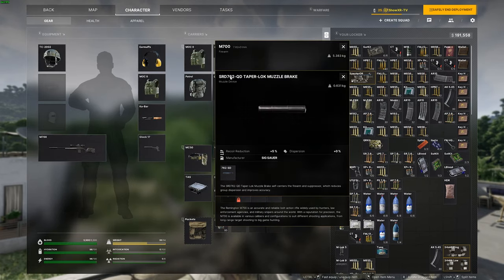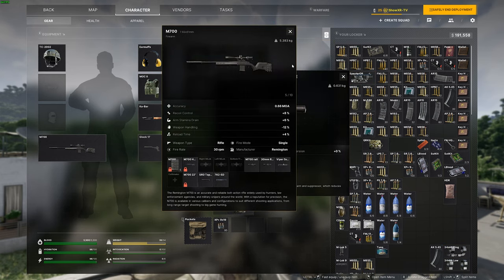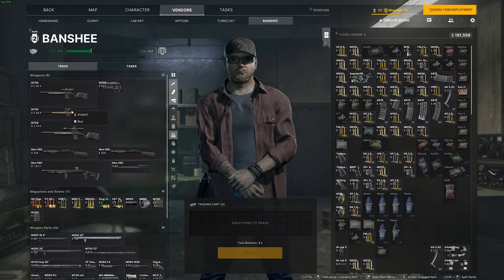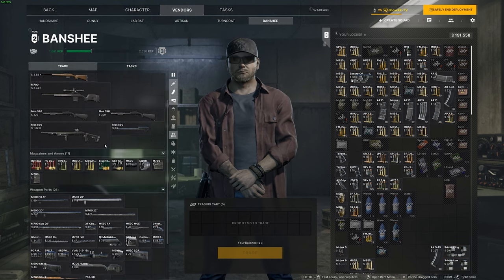To kit it, you're going to want the SRD-762 QD mount so you can lock the suppressor on it, and then get the 7.62 suppressor. These are both going to come from Banshee level two. If you do not have Banshee level two, you would be stuck using the standard M700, and that's fine too.